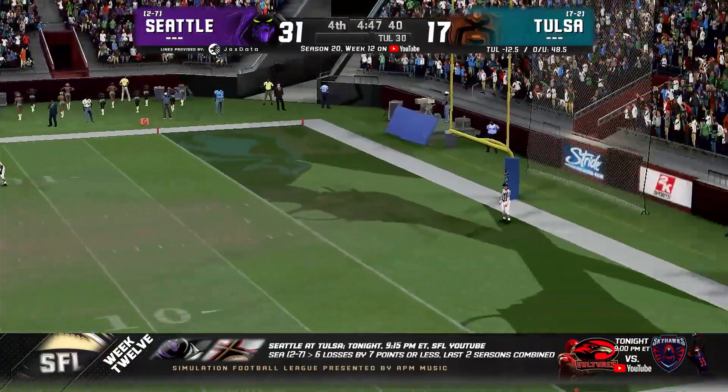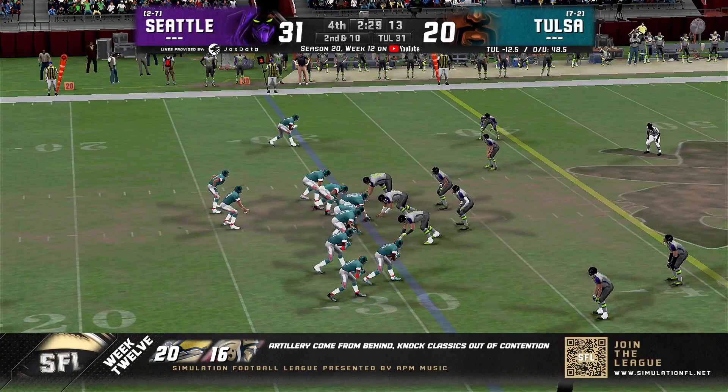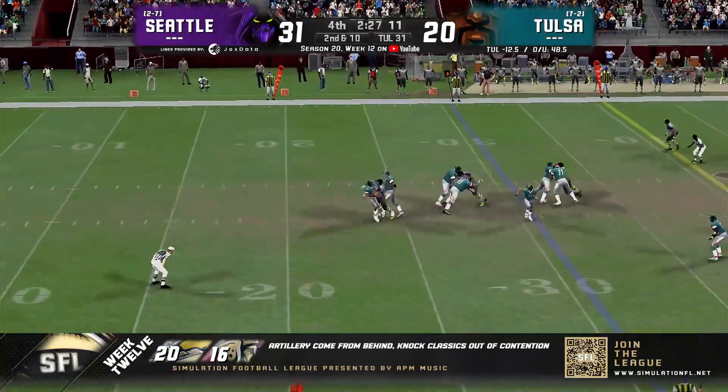Faisal to get the kick away and it is good from 43 yards. Nice one there. If they can pull this off, it'd be their second away win — their fourth win in franchise history.